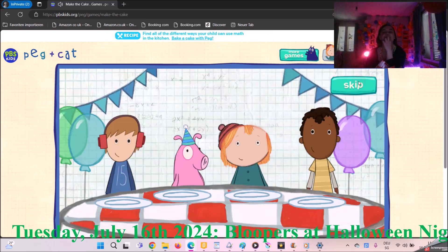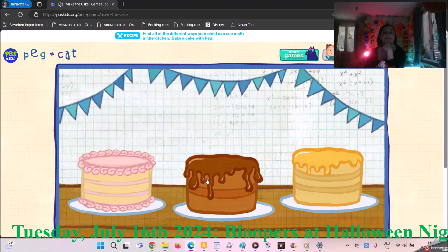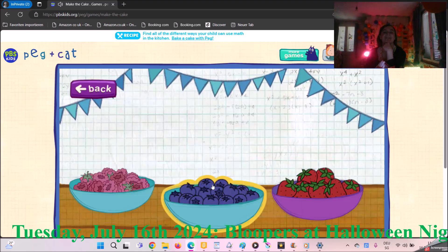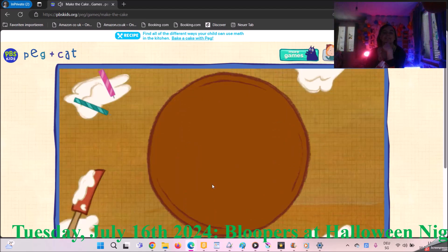We're having a birthday! First, pick a chocolate cake! Tasty! Let's cut the cake so everybody has a piece that's the same size! We have four guests at the party, so we need four pieces! Move your mouse this way now! Now we got four pieces! Each piece is one-fourth of the cake!